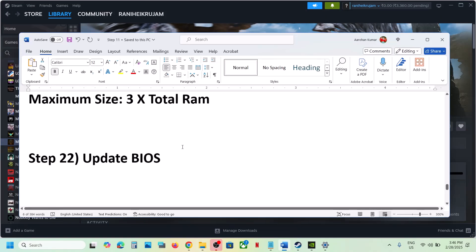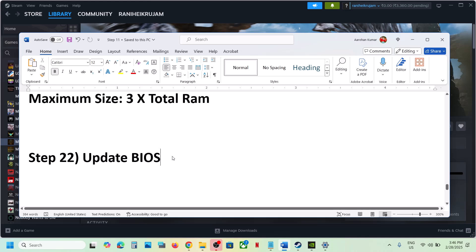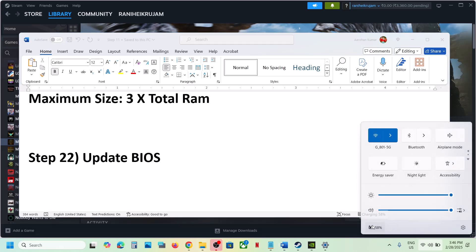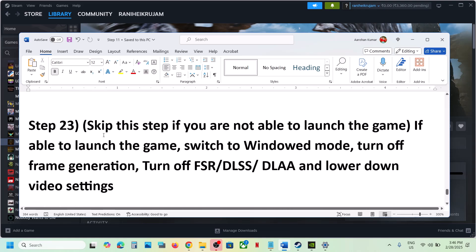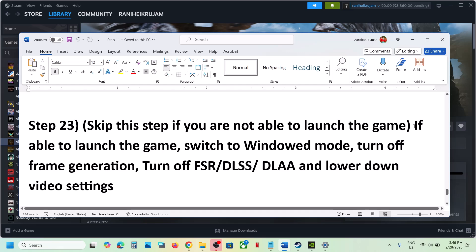The next step is to update the BIOS. Go to your system manufacturer's website, select your model number, and update the BIOS. For laptops, make sure the battery is above 10% before updating. After the BIOS update, log in and launch the game. You can skip this step if you cannot launch the game at all.